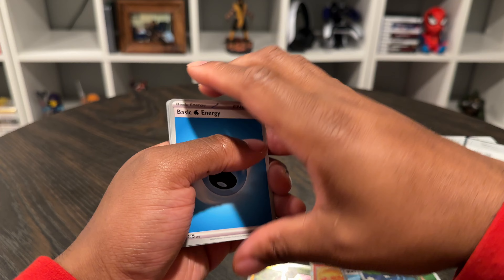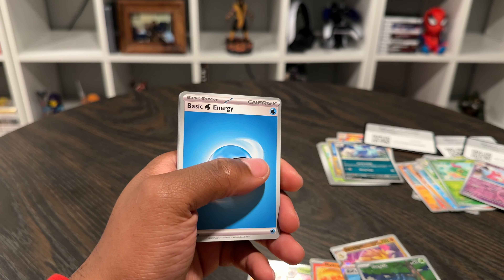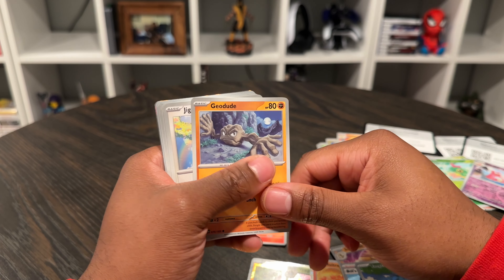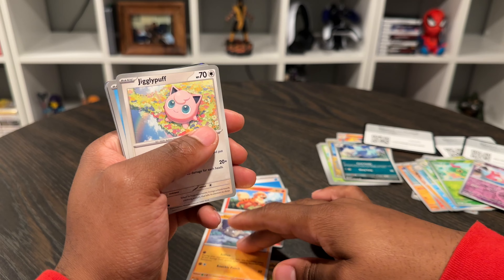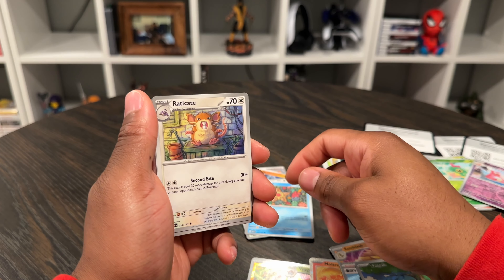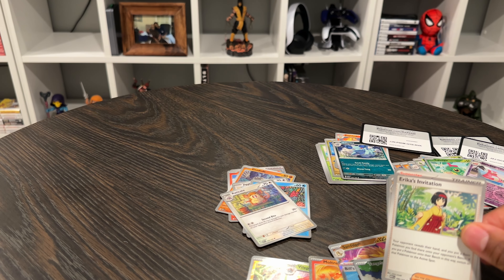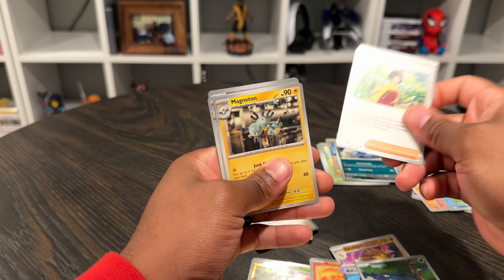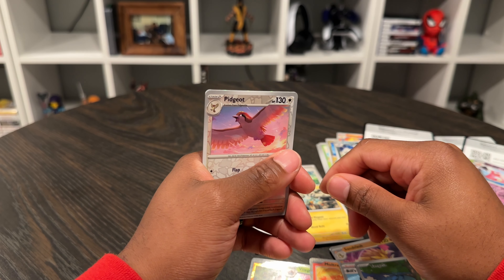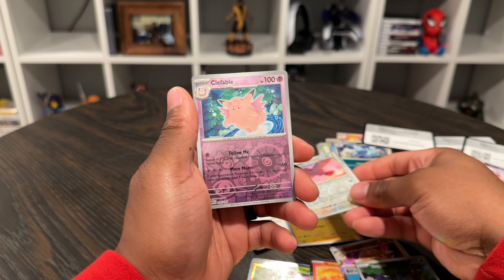We need some last pack magic. I'm going to have you open the cards, show the cards, Canela. Water Energy, Growlithe, Geodude, Jigglypuff, a Staryu, Raticate, Erica's Invitation — but it's not the full art. Magneton, a Pidgeot. I think I've seen the card coming — we got a Clefable.